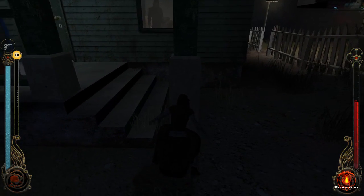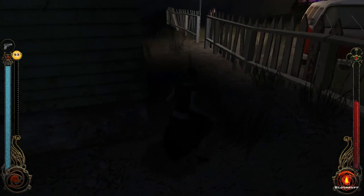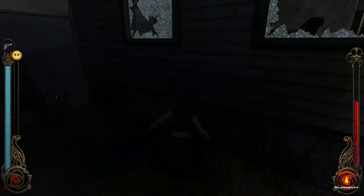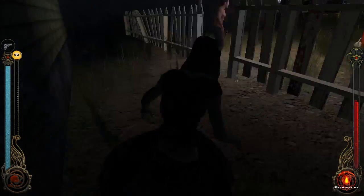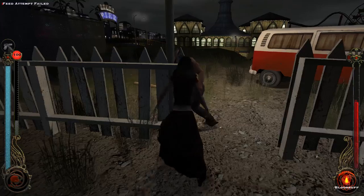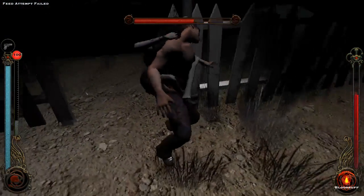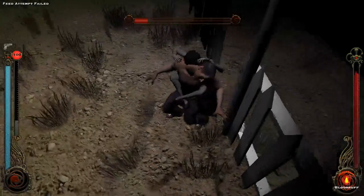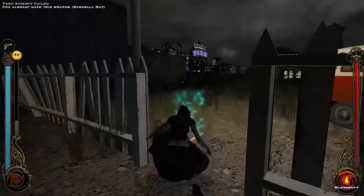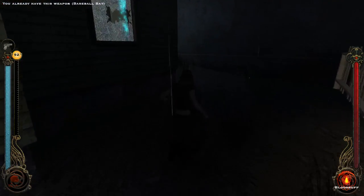Can I sneak up on the dude out front? He's still there. I wonder if I can sneak up on him and feed on him. Yeah, I can feed on this guy. And I can drain him. I already have a base for that — sweet. That solves the lack of blood problem.